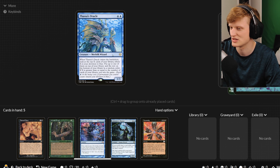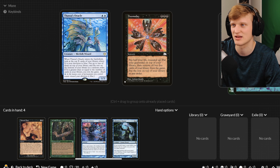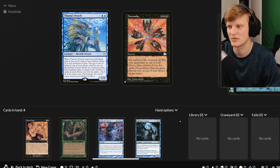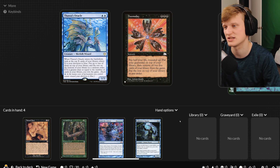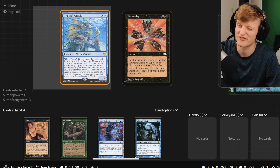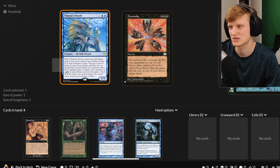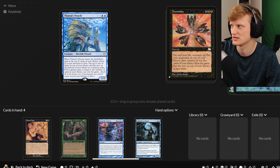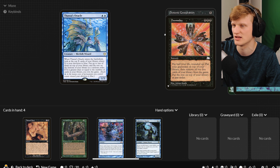What's some other stuff we can do? You got Doomsday. Pay half your life, round it up. Put your graveyard on top of your library, then remove all but five cards in your library from the game. Put the rest on the bottom of your library in any random order, so you have five cards left in your library. So you need a devotion of five to be able to win the game with Thassa's Oracle. So that's a fun one — you've got Demonic Consultation and Doomsday.